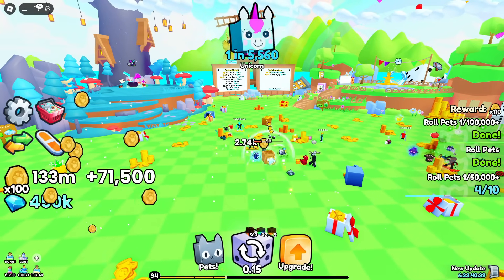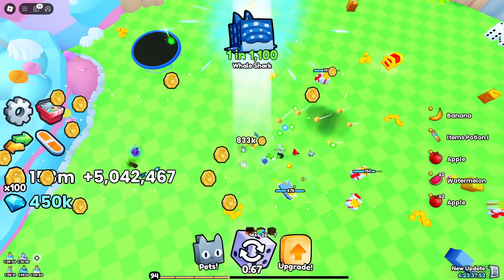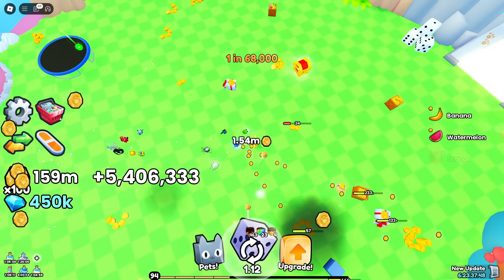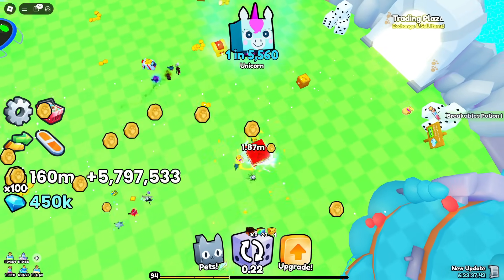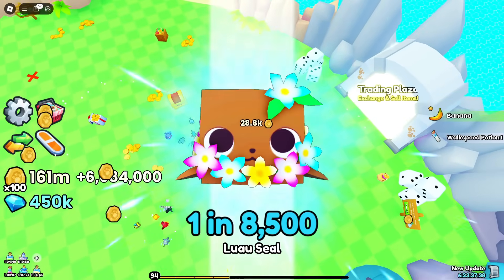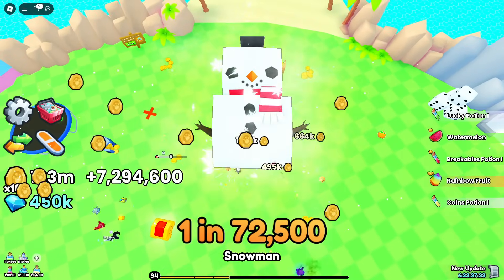We should be getting some better pets here and hopefully maybe even some of the new ones. I'm currently suffering heavily from success — I would like to see what my quests are for my coin time thing, the rewards. But I'm getting so many potions and fruits and items while I'm trying to get my money up that I can't see the quests.